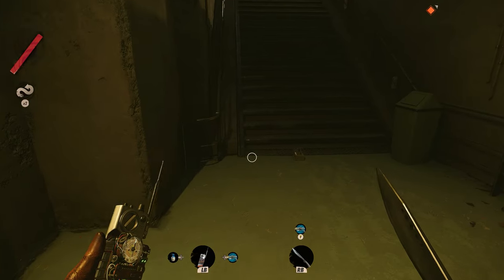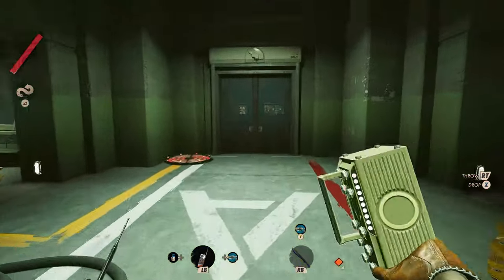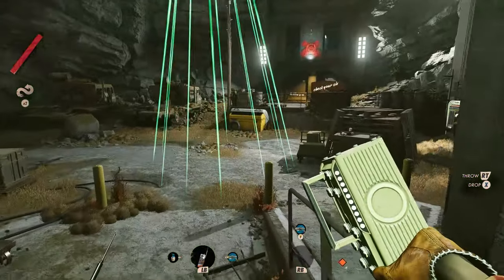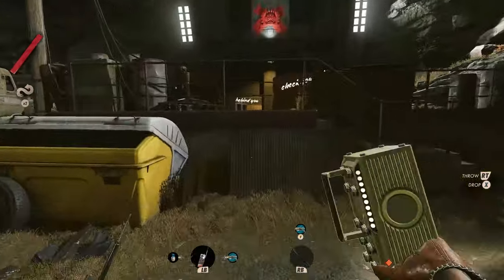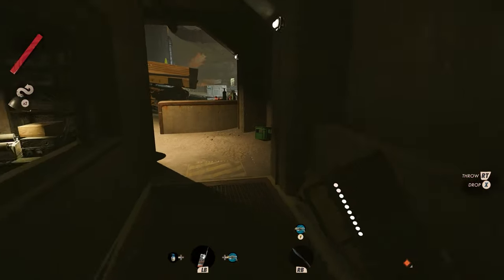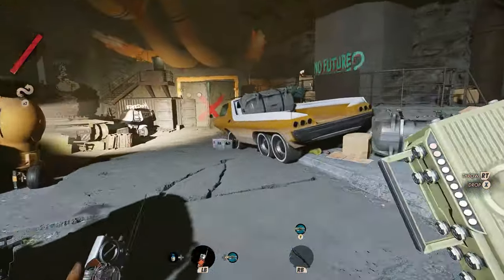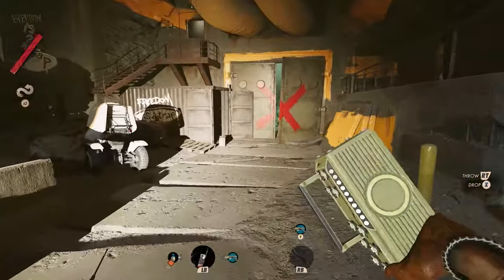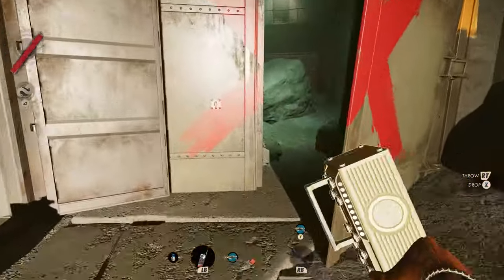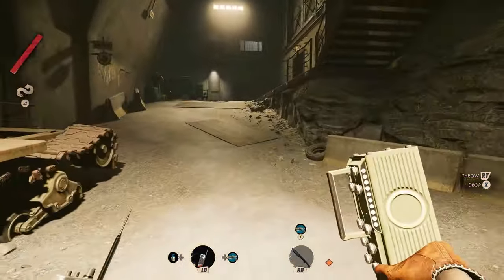Once you're back in the power station, just grab that battery you charged up just a minute ago, and you're gonna head all the way back across. As you can see, this is kind of through the main areas, the main interior areas of the level, so it's definitely not something you can easily sneak your way through. Now that we've opened this door down here, just head right through here.